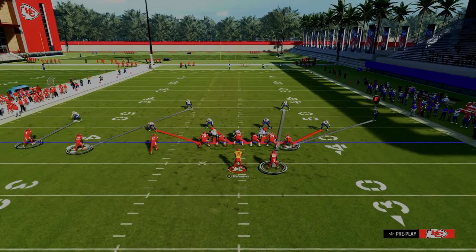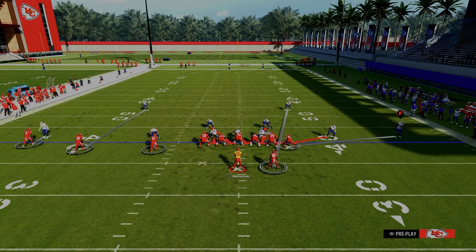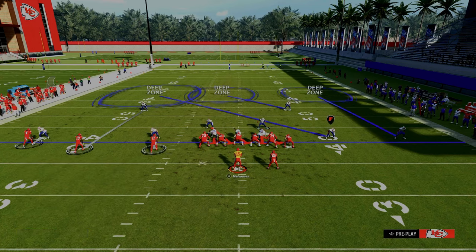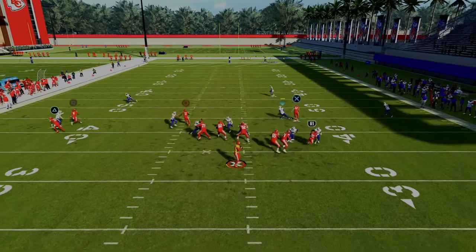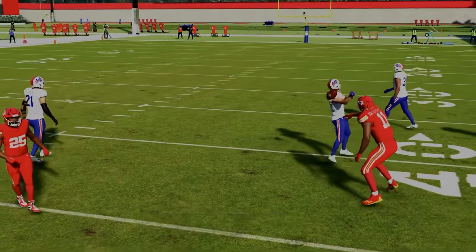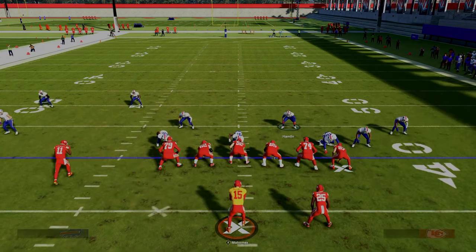You could also base press and man this guy up on the inside Trips receiver, then roll the coverage to play a man-zone hybrid. This is not as effective for stopping the crosser, because they can throw it right in the middle of the field — important to at least understand that vulnerability. That's another one of my favorite ways to defend this formation.